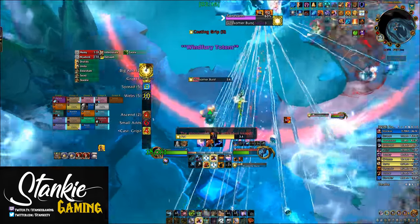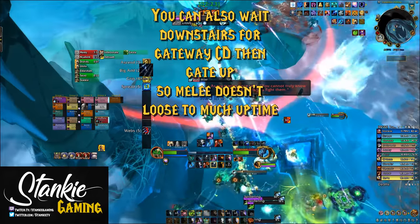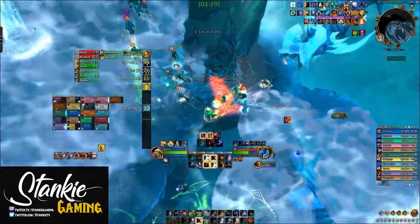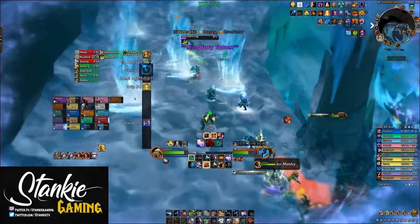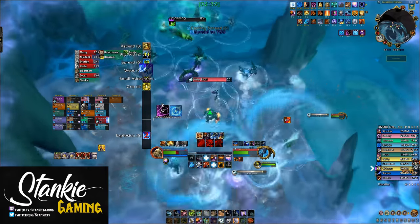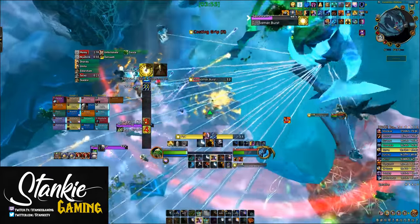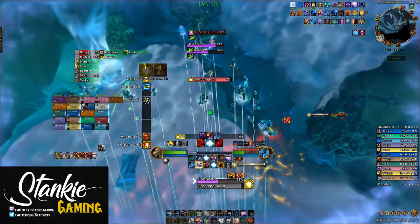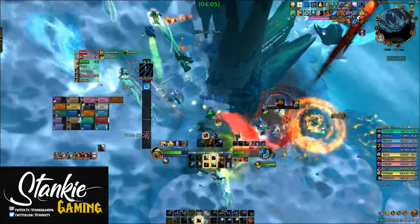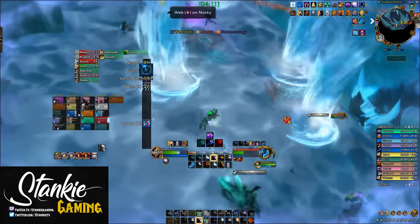For the second intermission, a few seconds after the third gossamer burst grip, start legging it upstairs using wind rushes, roars, and movement speed cooldowns. Range can move ahead of melee or run right after the third grip since they can DPS the boss from upstairs, while melee can run with the boss briefly to maintain uptime. Make sure to be upstairs around the time the new chilling blast spread goes out. For the third intermission, timing is the same but you run after the fifth grip instead, using gateway and/or wind rushes and roars — again, be upstairs before the spread mechanic.